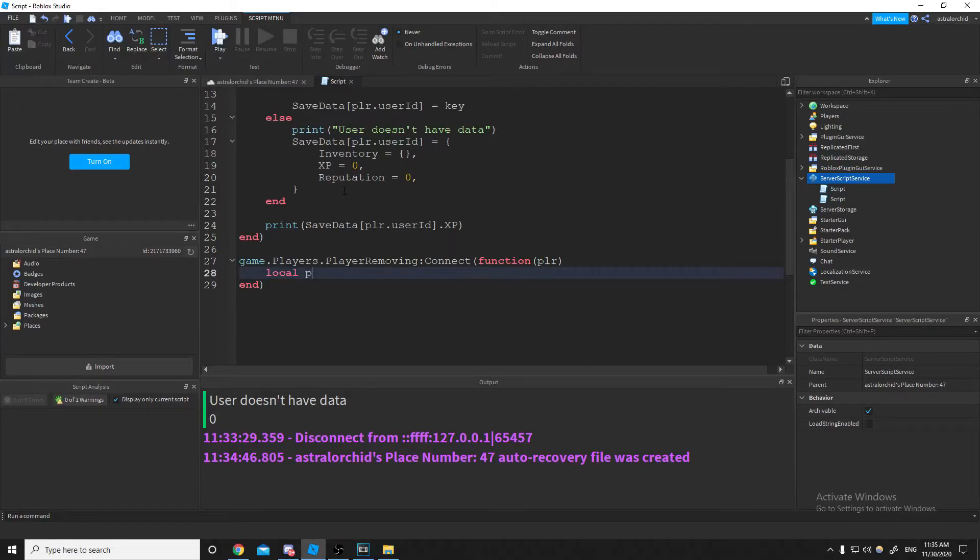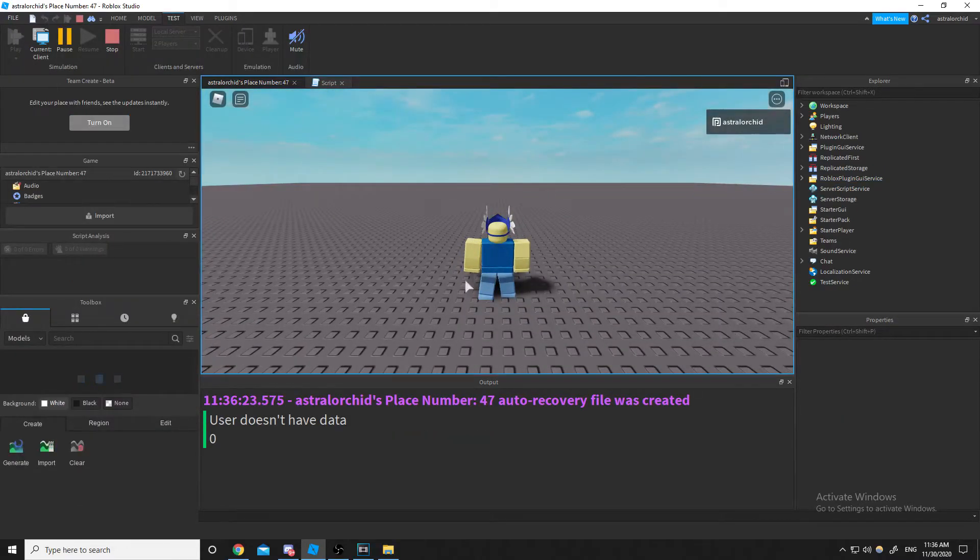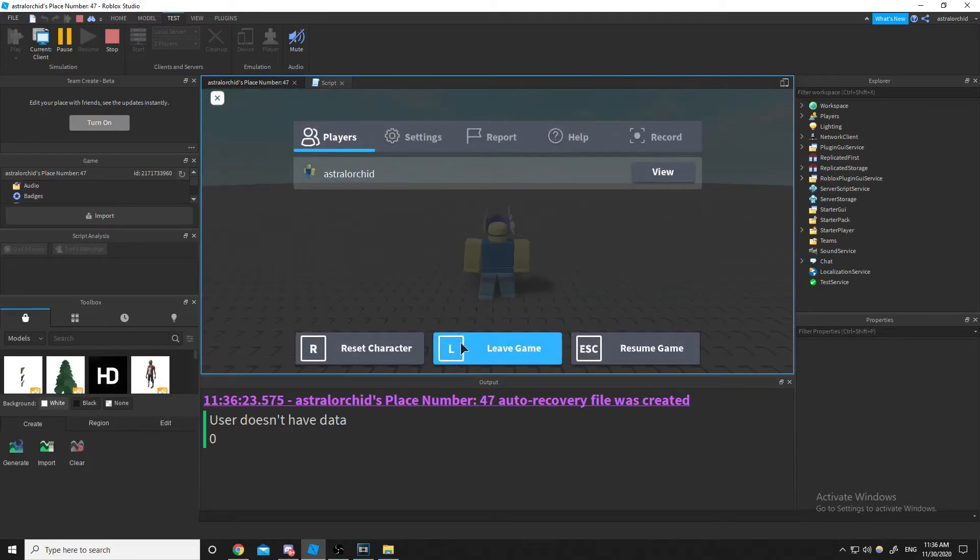To actually save the data after they've joined, we're going to reference the saveData table with the player's UserID index. If playerData exists, then we do dataStore:SetAsync. The first argument is the key — player.UserId — because that's what we're using for GetAsync. Then we put the table we actually want to save, and then we'll print 'saved user data'. Let's go ahead and play that, and since I don't have data on the first join, I'm going to leave the game.